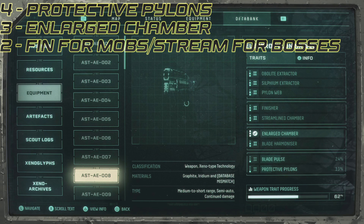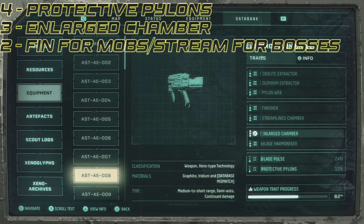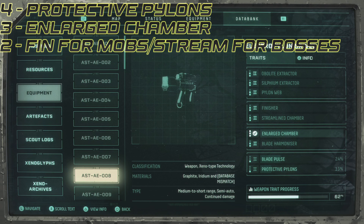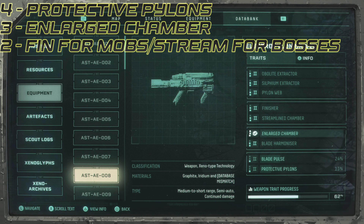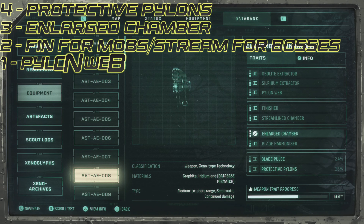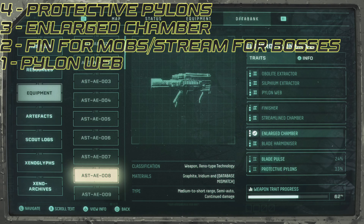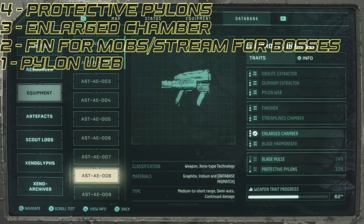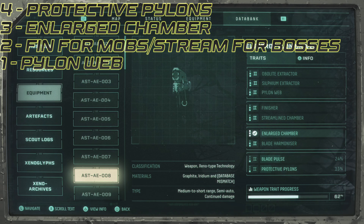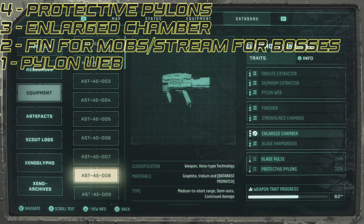For the top bracket, both obolite extractor and sylphium extractor are utility related perks. Obolite extractor will give you more obolites after enemies die if they have hurt you first, and sylphium extractor increases the chances of enemies dropping sylphium — very good for your survivability, but not the best when it comes to actual combat. Pylon web on the other hand is devastating. It shoots out pylons in a three-point configuration, so you shoot three pylons out at the same time. If you shoot it on enemies you can just shoot and forget — enemies will be taking a massive amount of damage passively. Coupled with streamlined and enlarged chamber, you can land a lot of pylons on the enemy and watch them burn from a safe distance.